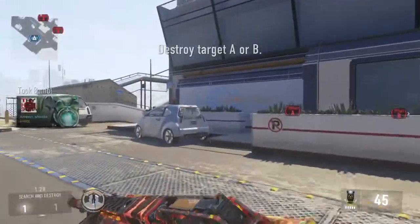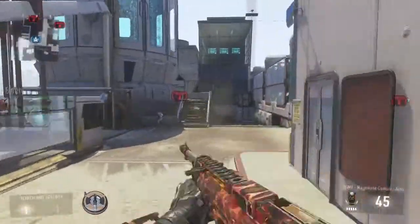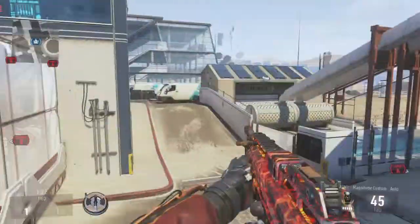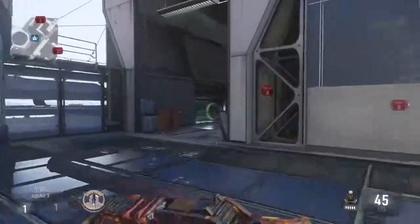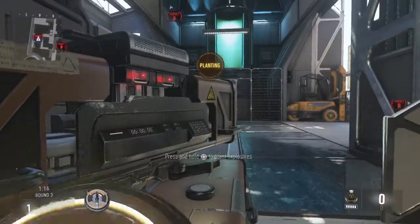Hey, what is up guys, it's Amazing here and I'm gonna show you guys how to do this little animation glitch on any Search and Destroy match. All you have to do is grab the bomb, or you can also defuse the bomb this way. What you wanna do is plant the bomb and start planting.